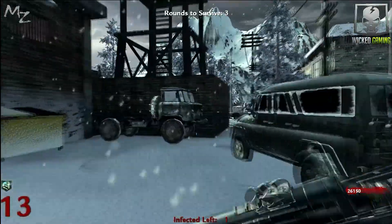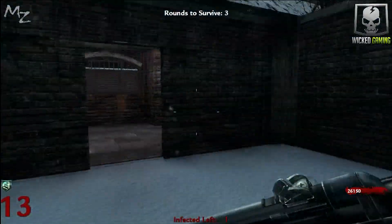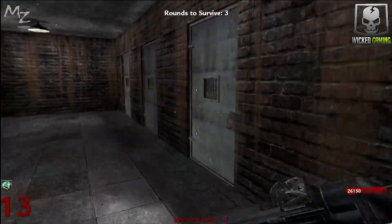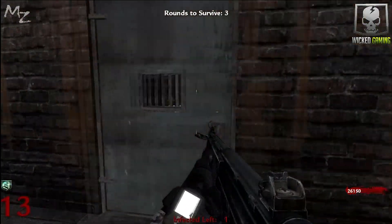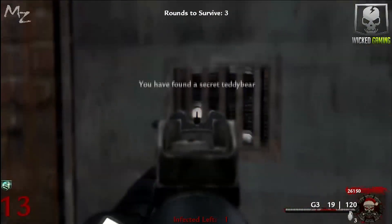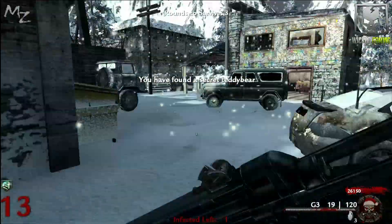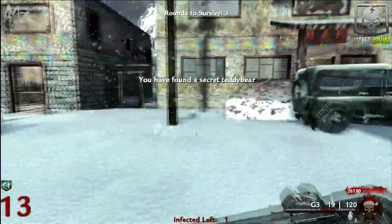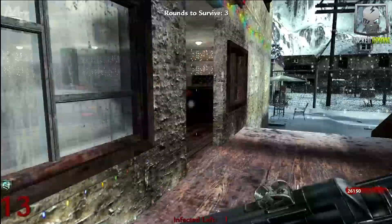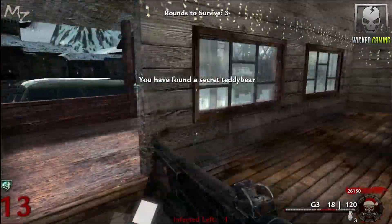Before I start this round, I want to show you how to Pack-a-Punch because it's another little hidden Easter egg. Back inside the power room, inside one of these gel cells, you will find a little teddy bear. There are three of these around the map. We have one of them. The second one is going to be back inside the bar over here, right behind the bar serving some drinks — there's number two.